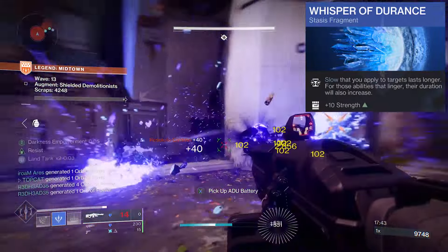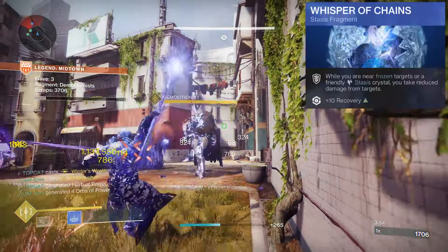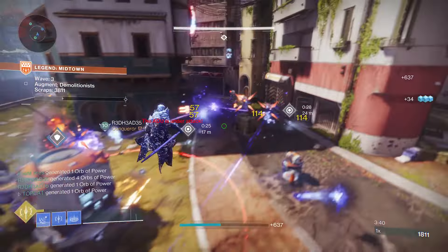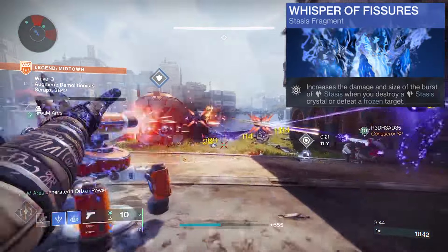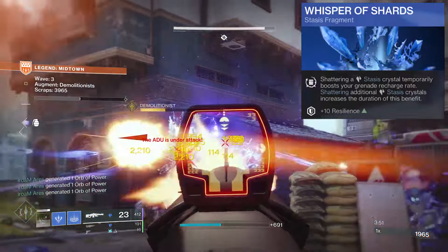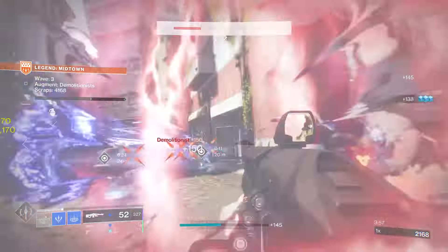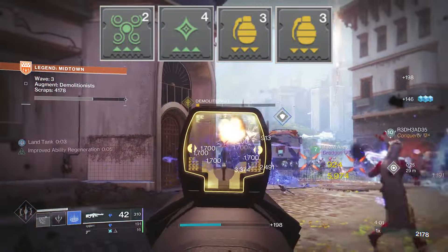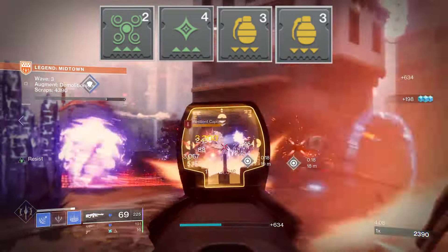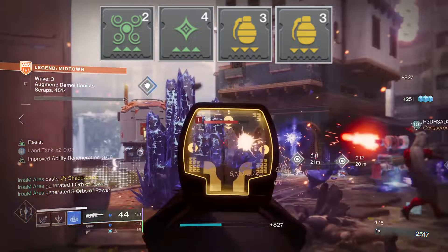Durance will beef up our slow and linger to make more freezes from our slows. Chains is going to keep us safe whilst we peruse our garden of ice sculptures. Fissures makes our shatters burst and spread widely. Shards will increase our grenade recharge rate off the back of that. With this build I was generally playing fallback — I'm running Powerful Attraction to collect orbs from my allies when I plant my rift. Stacks on Stacks will double that charge so I can double that Grenade Kickstarter and spam out turret after turret.